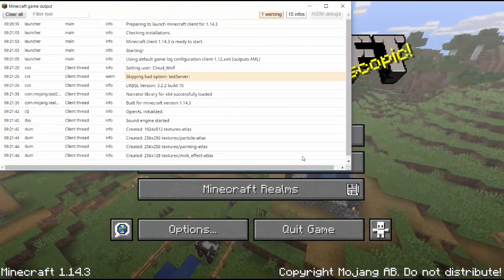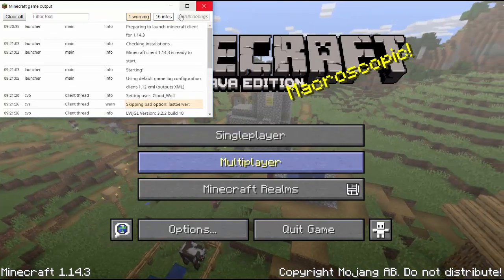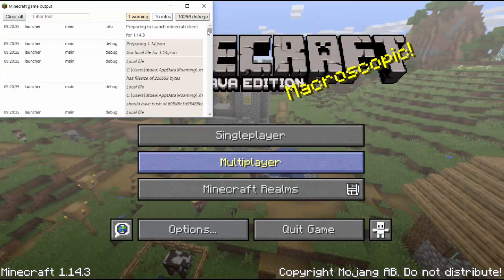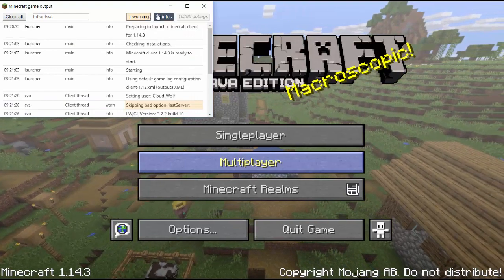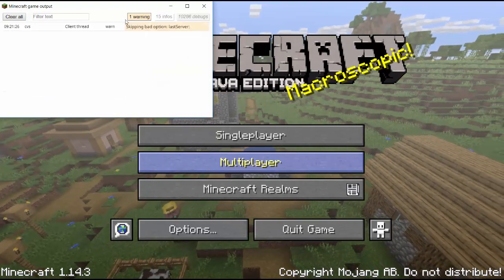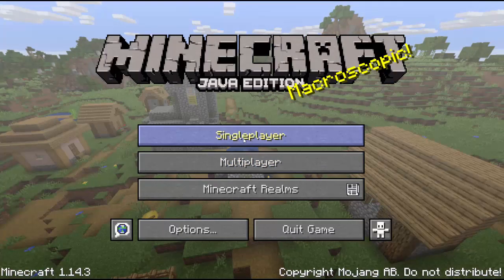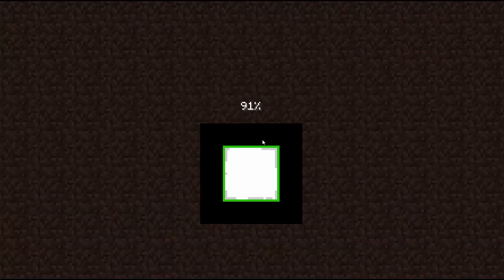You'll see a lot of junk here. There are debugs, which has 10,000 entries — obviously you don't want to see them, so you can click it to make it invisible. You can click infos to make it invisible, and click warnings to make it invisible too, because all you care about is reds right now. If you're debugging a data pack, warnings can be helpful and you can always check those, but right now we're debugging the data pack, so we're going to load into our world.